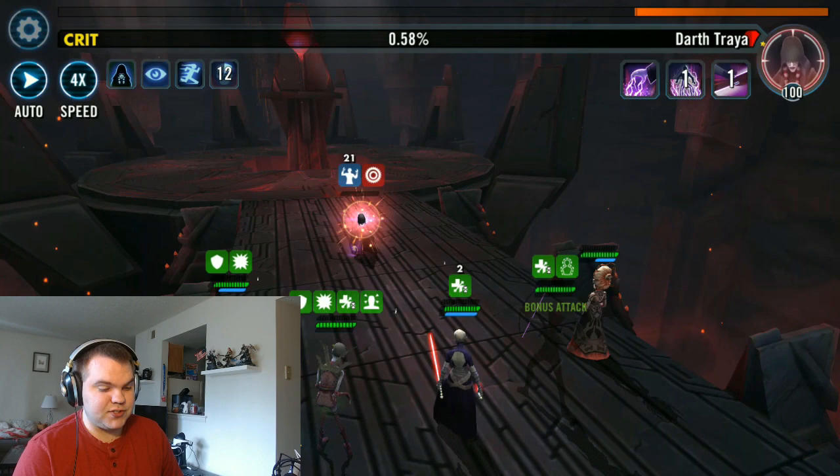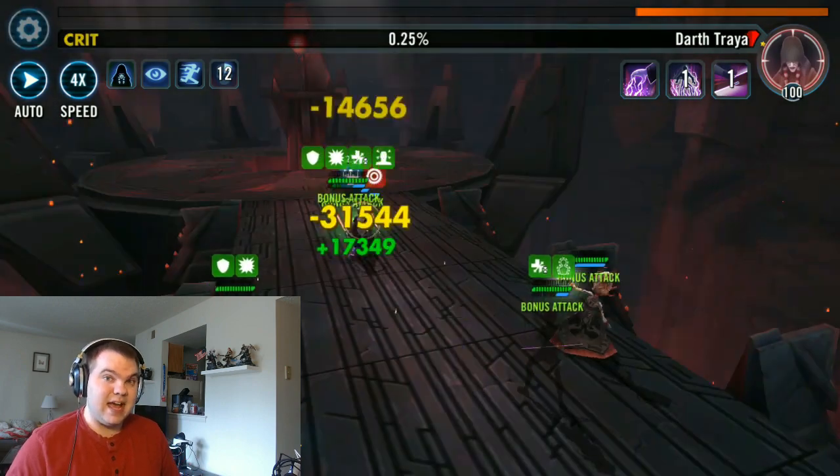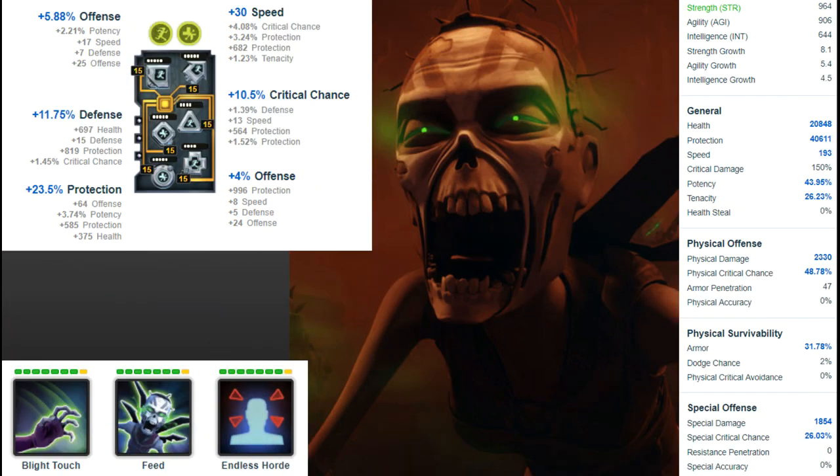Let's go ahead and talk about how we want to mod Nightsister Zombie, and then we can go from there. When it comes to modding Zombie, you do want to throw a health mod set on her at least, and then throw on some speed to make her go fast. You want her to be able to go fast so she can constantly taunt and absorb attacks that would be going for the other Nightsisters. So you need her to be at least somewhat fast.